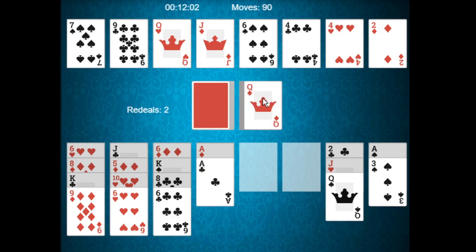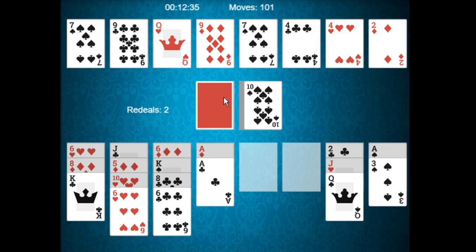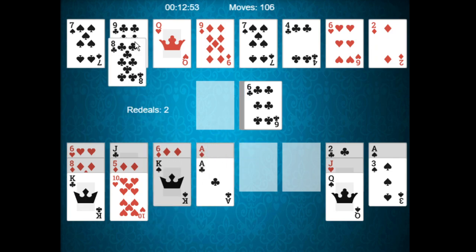Remember, you cannot move to the reserve piles. Queen of diamonds — nope. Seven of spades. Eight of spades — not available. Seven of hearts, you get the six of hearts. Ten of clubs. We'll go for the ten of diamonds and the nine of diamonds. Five of hearts — beautiful. Six of hearts. Seven of clubs — place the six of clubs there. Place the eight of clubs on that stack.